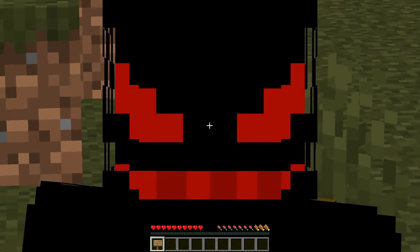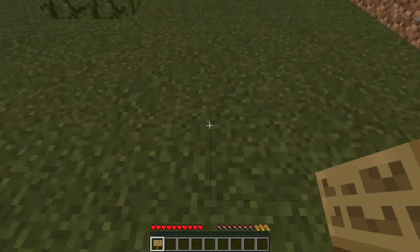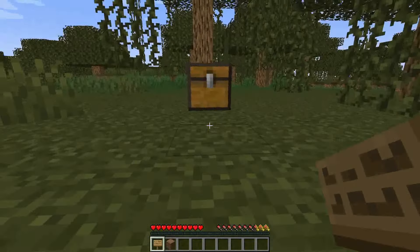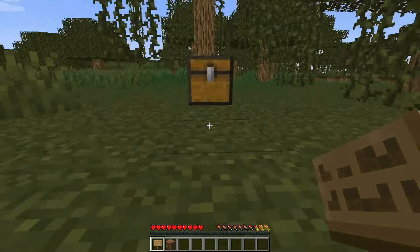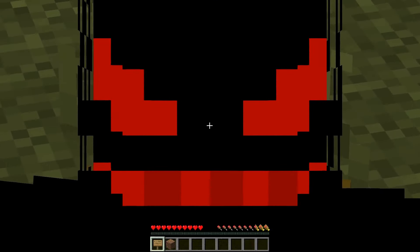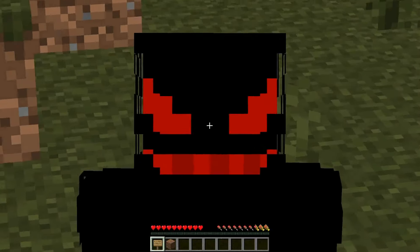The chest was right at the spawn - this is where we spawned, like three blocks away from the chest, and the chest is also in the middle of nowhere. We have to see what's inside the chest. Even though there is a chance for us to die, we have to see what's inside.